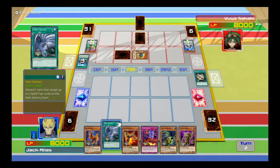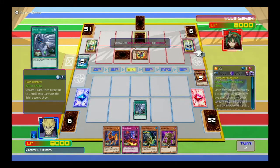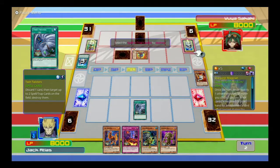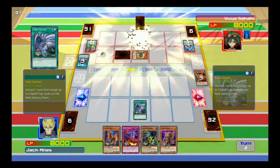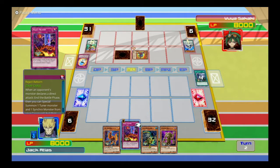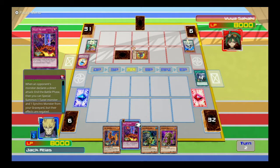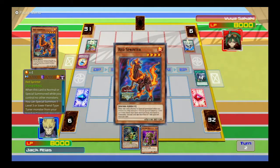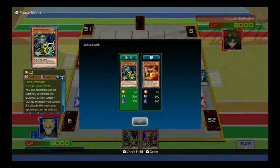We'll use Twin Twisters because I want to get rid of some stuff here. We're gonna get rid of this face-down one. We'll keep the Magician there — we'll get rid of the Time Gazer one. He's protecting the cards in his Pendulum Zone from being destroyed by spell and trap cards — in fact, it's not destroyed. Oh, crap. Well then — let's just continue on. We'll ignore our little oversight there.